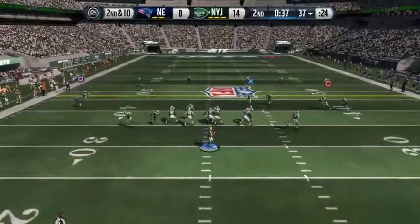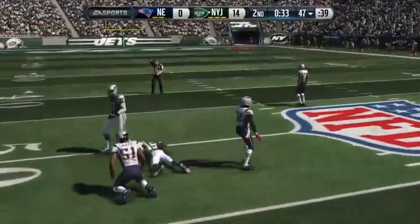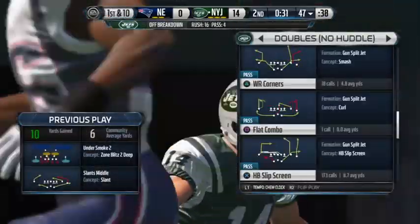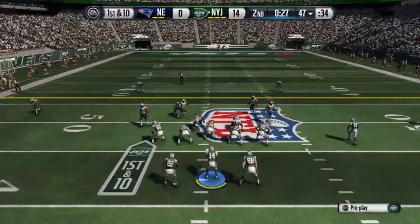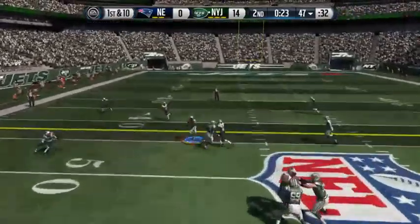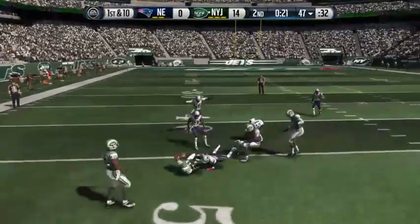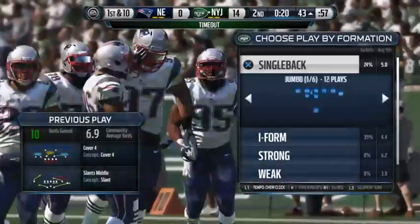Second down and ten. Brandon Marshall brings it in. First down here after the completion. On this passing down, the defense comes out in the nickel. From the shotgun, he's got the catch. Now they take the football onto the opponent's side of the field. The Jets call a timeout.